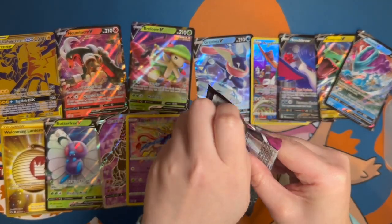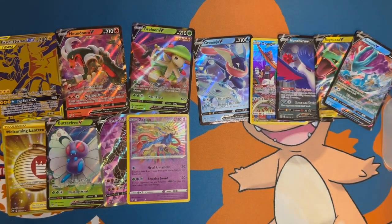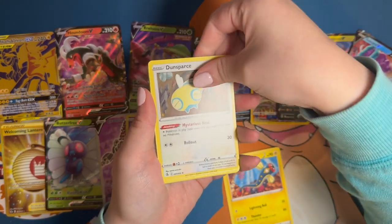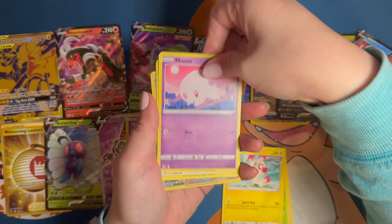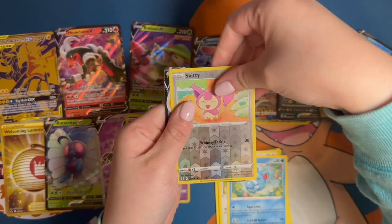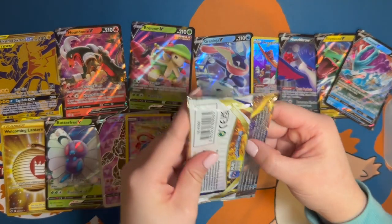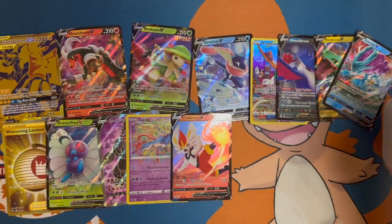We got Electric energy, some Inteleon, Shelmet, a Meowth, a reverse holo Skiddo, and a Cinderace V! Last pack — last pack — we have Brilliant Stars. Can we finish strong?